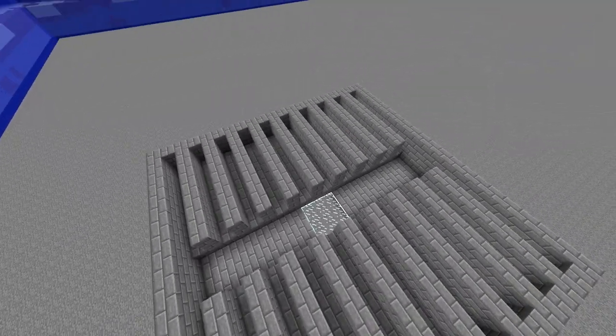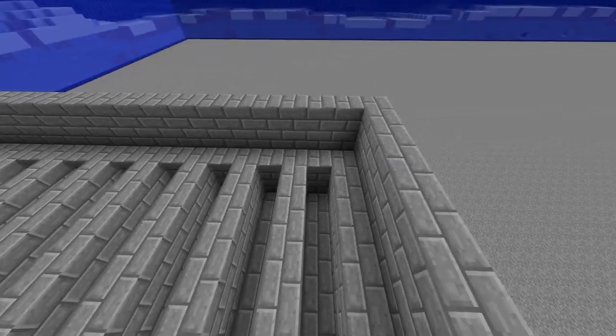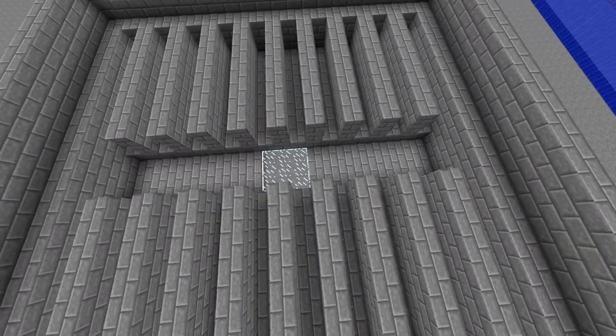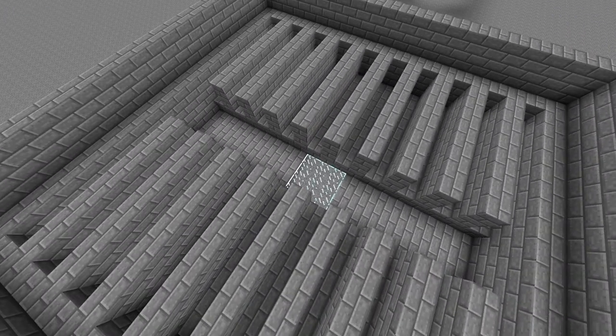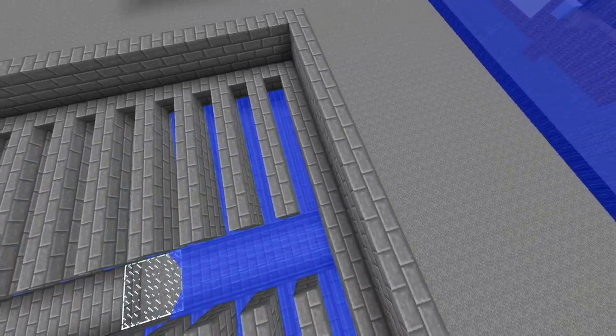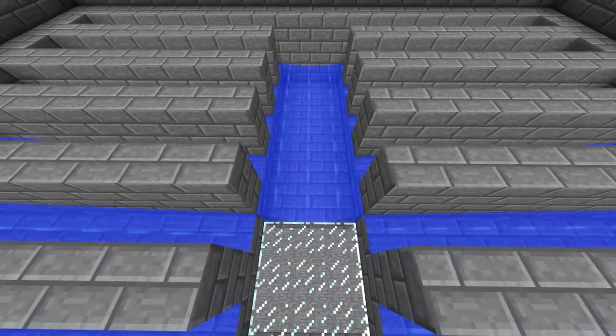Once you get to this point you'll want to build your walls around this. Walls are just two high — the height of your mob. At this point you'll probably want to fill in the channels with water: one block in the tributaries and three wide in the main arterial.